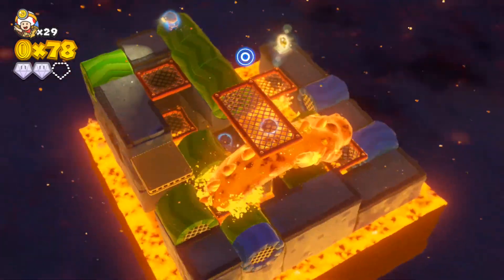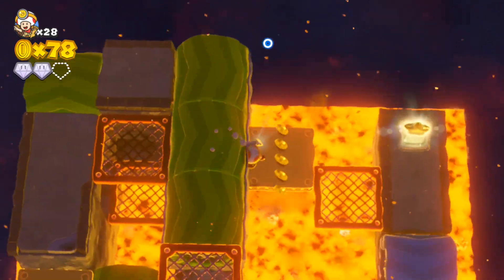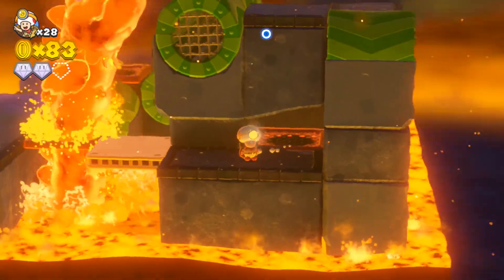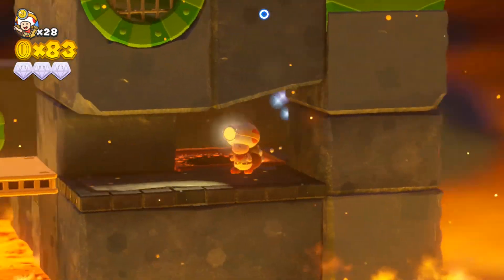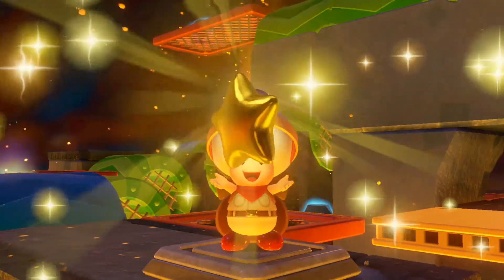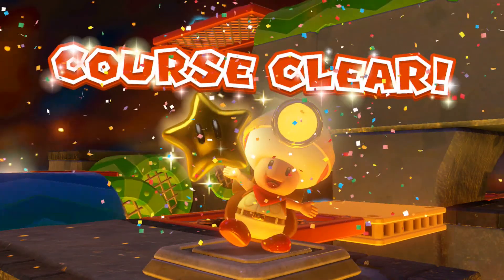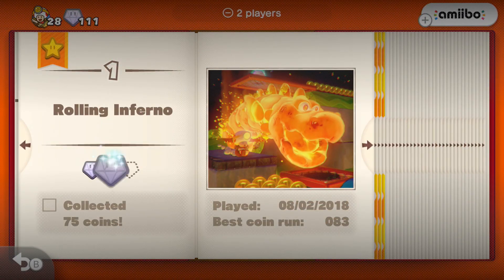I accidentally picked up some power-up and it still didn't do anything. That's how you do it — there's gonna be a Blarg coming down through there so better watch out. I think I got all the coins and didn't even take any damage. First try! I wish there was a way that Toad would just say 'first try.'